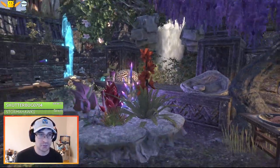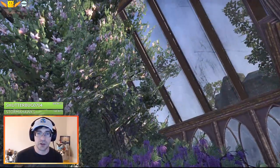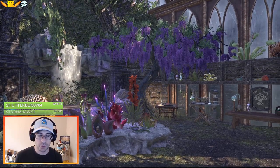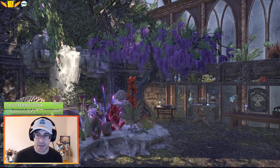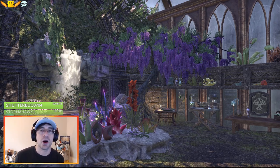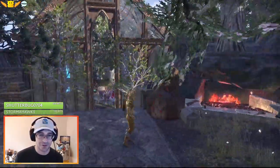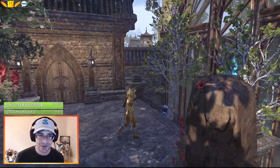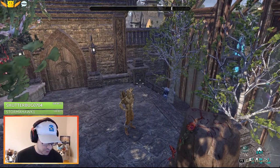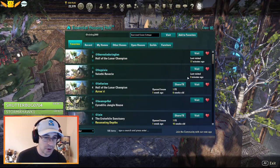This is Velothi Reverie — Fae Pixie on EU. Great use of the greenhouse from the luxury vendor — can pick those up on guild traders now. I just have a party on Fridays with the luxury vendor. Thank you, Fae Pixie — beautiful crafting house. We'll keep going along.